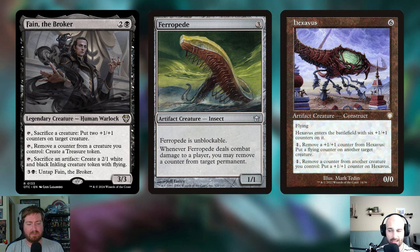Next is Threnody — three mana for a 1/1 artifact creature Insect that's unblockable. Whenever it deals combat damage to a player, you may remove a counter from target permanent, so you can just get rid of those finality counters. The last of the three is Hexavus — six mana for a 0/0 artifact creature Construct with flying that enters with six +1/+1 counters. You can pay one mana to remove a counter from Hexavus to give another creature a flying counter, or pay one mana to remove a counter from another creature you control and put a +1/+1 counter on Hexavus — clearing finality counters while pumping this flyer.